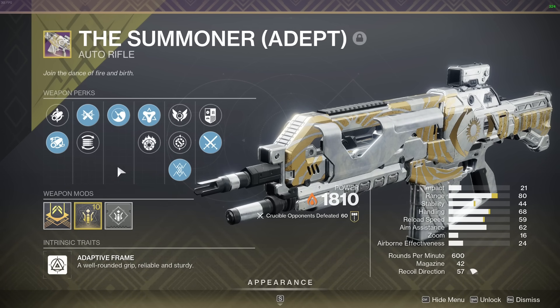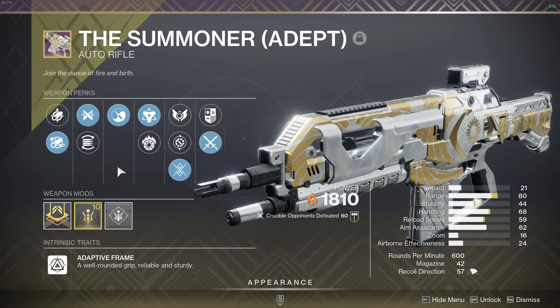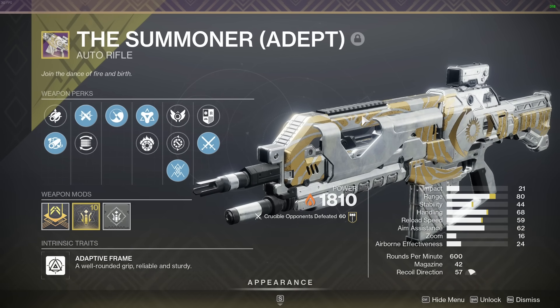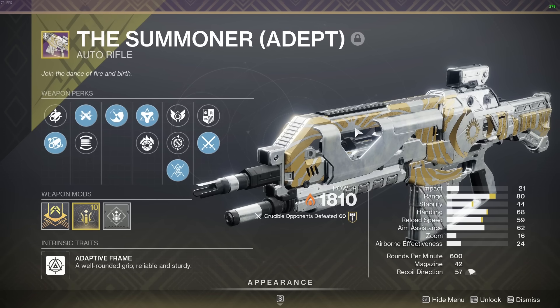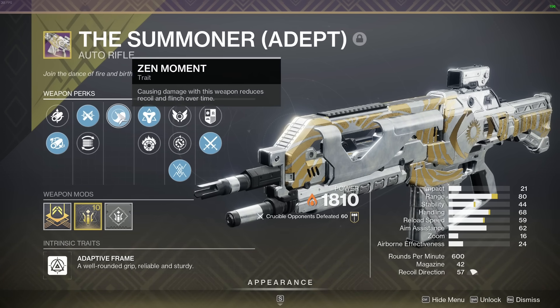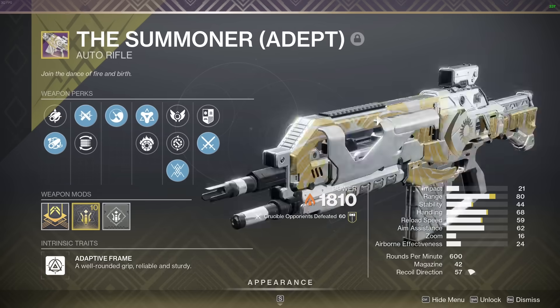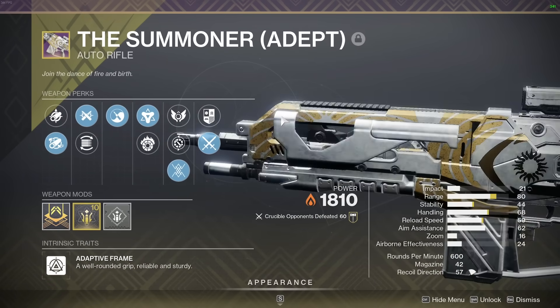Bungie only nerfed the 450 RPMs, they didn't touch the 600s, and this is gonna be really, really popular — I can already tell. Later in The Final Shape, you'll also be able to enhance some weapons, the Summoner being included. So that means you can do enhanced Zen Moment, enhanced Golden Tricorn — this thing's just gonna be super dumb, unless they nerf it at some point.